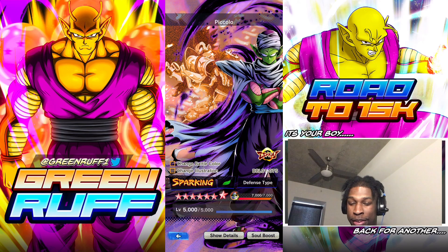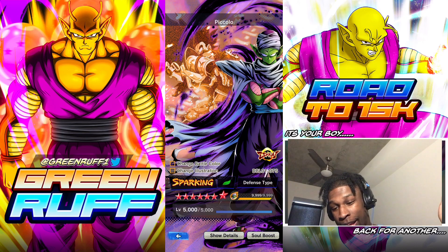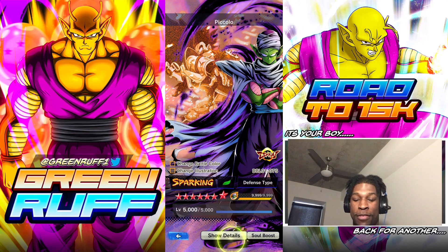He's a color type green and it is the Piccolo, bro. Green Ruff — this is literally the mascot. When he first dropped, he was literally the best unit in the game, defensively and healing. He was the best green to stop Blue Broly at the time when Blue Broly was going crazy.